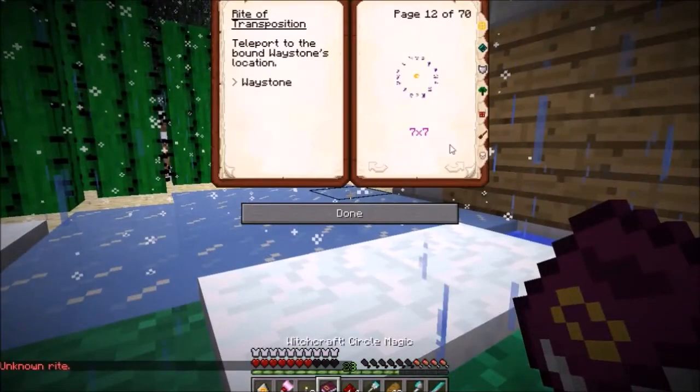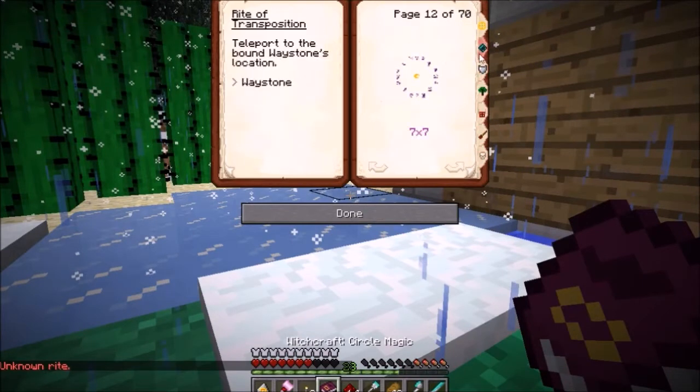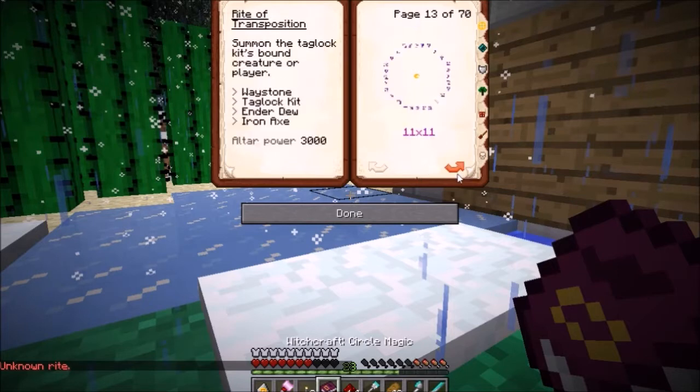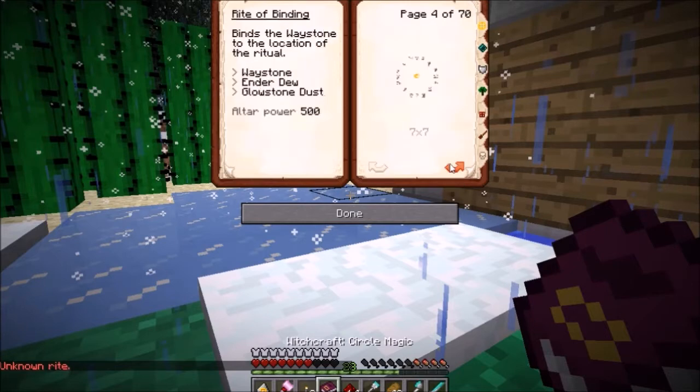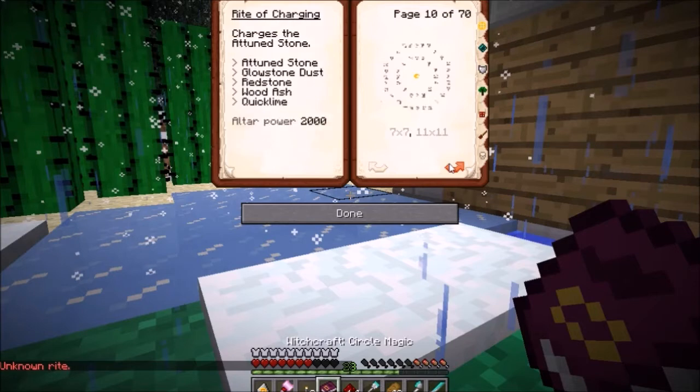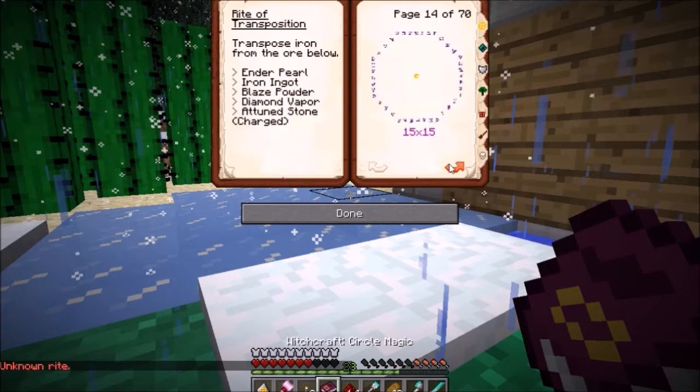Rite of necromancy infusion — this is just a bunch of rites. Oh, rite of transportation — teleport to the bound... oh, it does a different color! Son of a bitch — that's why it wasn't working. What are the colors again? That's why it wasn't working — I could do a lot of these if I had more altar power.